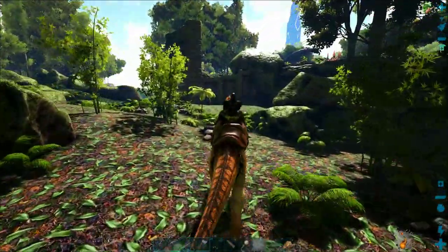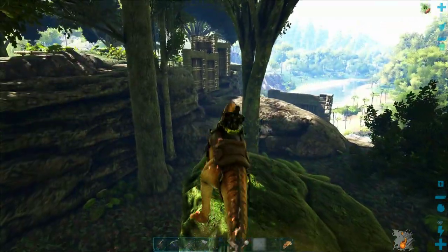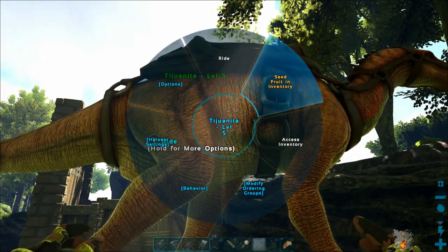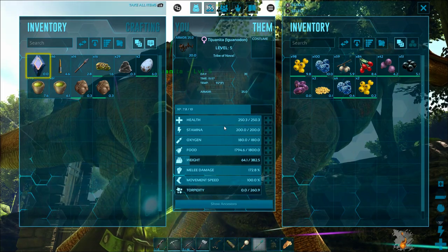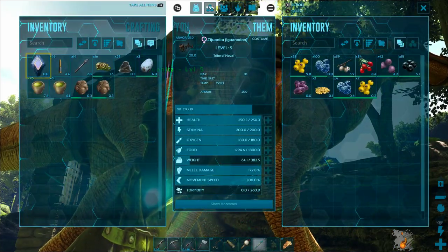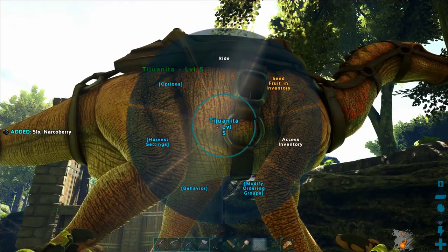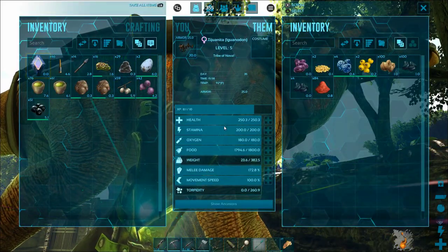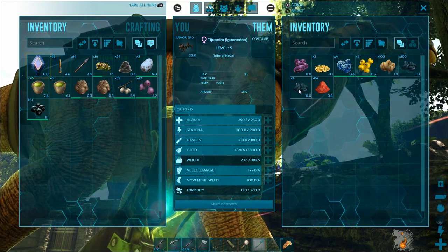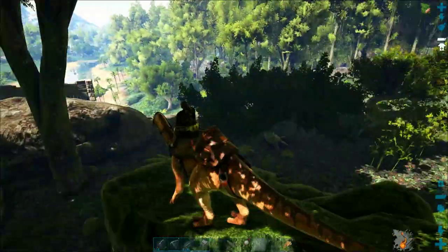I'll hop up on these rocks and show you another cool ability. Not a lot of people use this, but if you need seeds for farming, you hold down X to get the menu and there's a 'seed fruit in inventory' option. If you hit that, it will convert every single berry into the seeds of that berry — so if you had narco berries in its inventory you'd now have narco berry seeds, which can be planted in a crop plot for gardening.